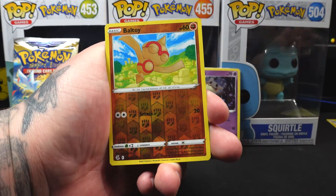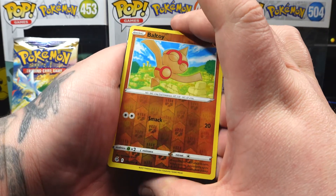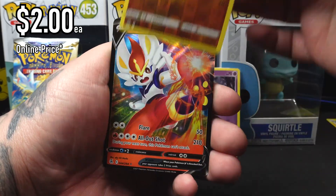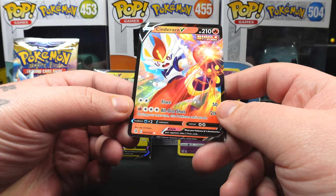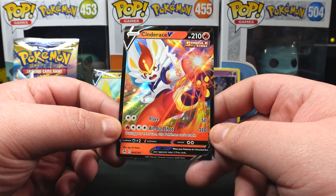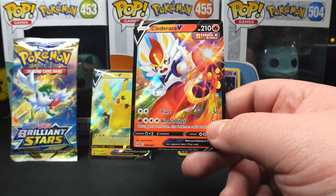The reverse is going to be a Ball Guy, which is a common. For the last card it seems like an ultra rare — it might be a V-Max, full art, I'm not sure. We ended up getting a Cinderace V. It has Flare for 50 damage for two energy, and All-Out Shot for 210 damage for four energy — during your next turn this Pokemon can't attack. This is 44 out of 264.